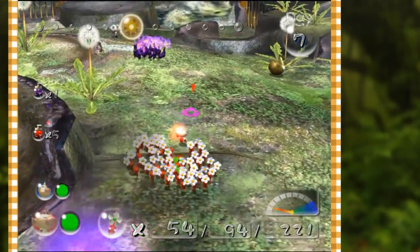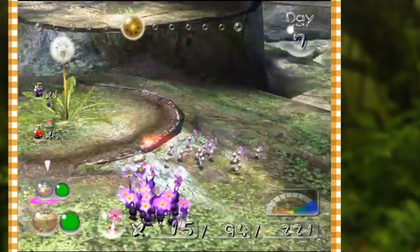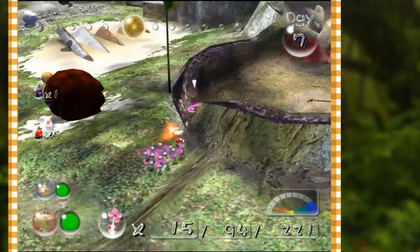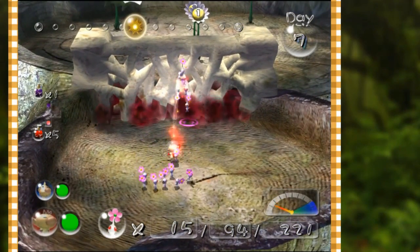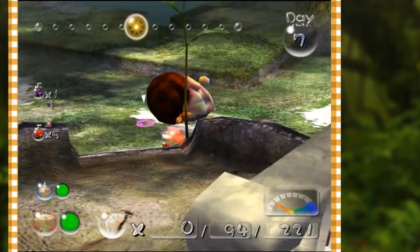All right, the fire's been put out. Next we need the white team. You guys have the hardest job because there are so few of you — if you would be so kind as to break down this barrier. And once that barrier is down we should be able to get to the yellow Pikmin.